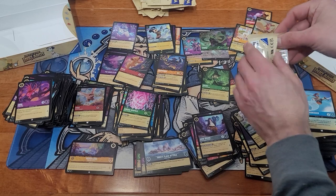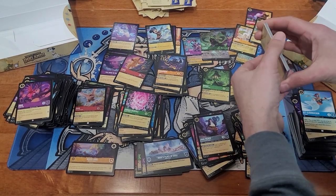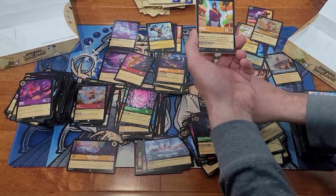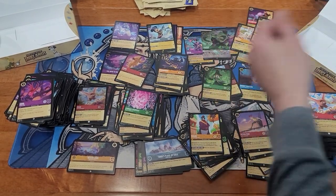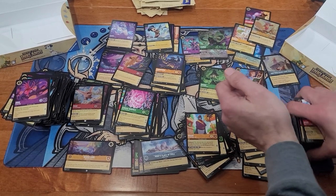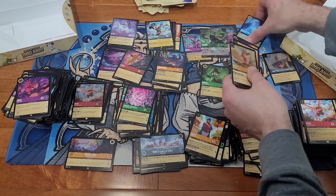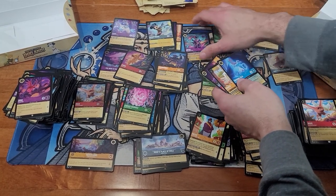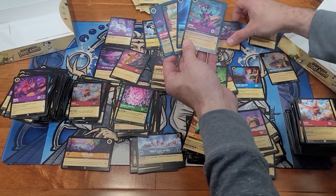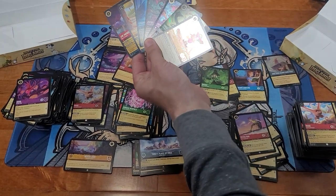What's in my last pack? That is crazy that we pulled Ursula. I was a little speechless. Helga Sinclair, Baloo, and Peter Pan. For our box summary — I ended up pulling Jafar, Jim Hawkins, Perdita, Grandma Talia, foil Jafar, Enchanted Ursula, and super rare foil Piglet.